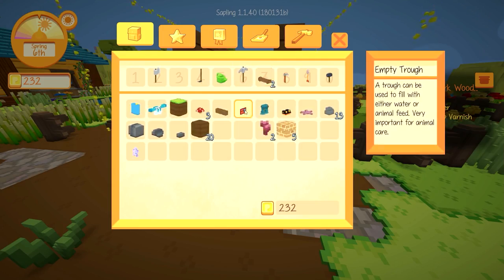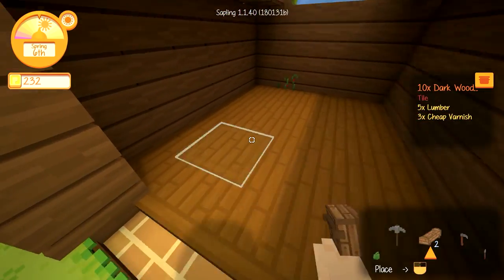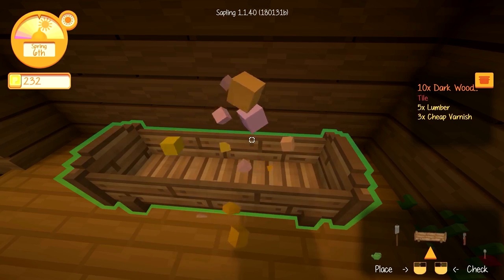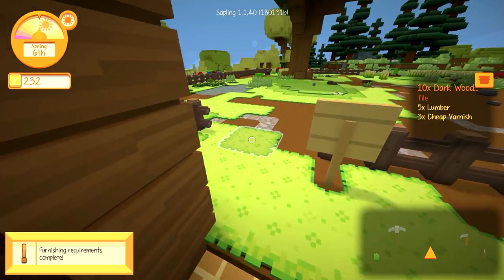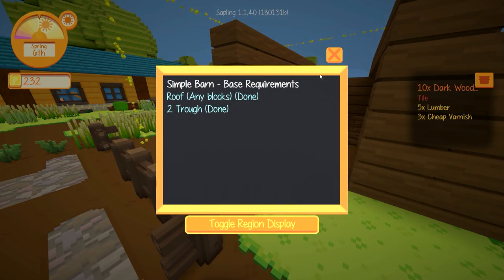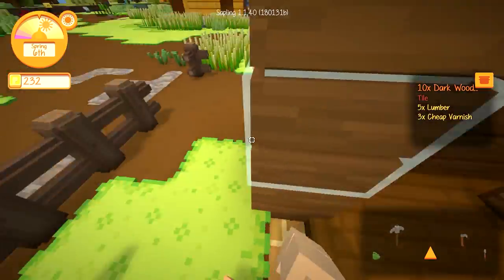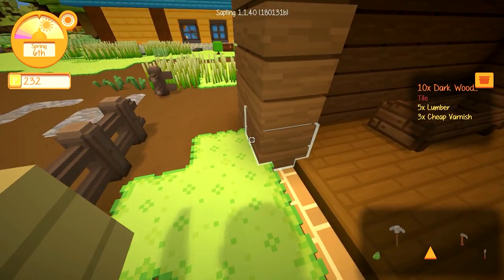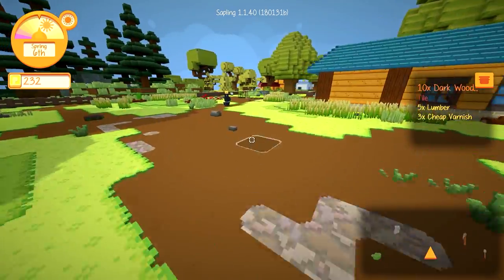So for the feeding troughs — I have been making money mostly by selling wood. That's technically a barn now. I do have to move the door, but it's technically done.